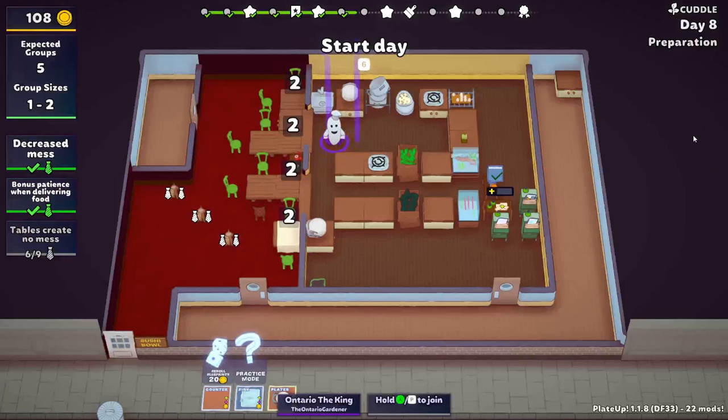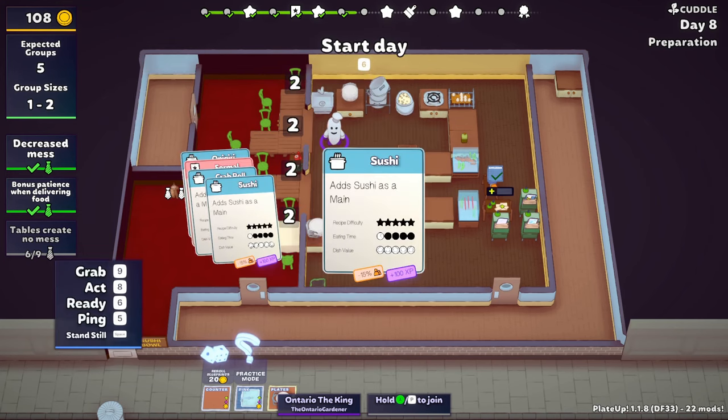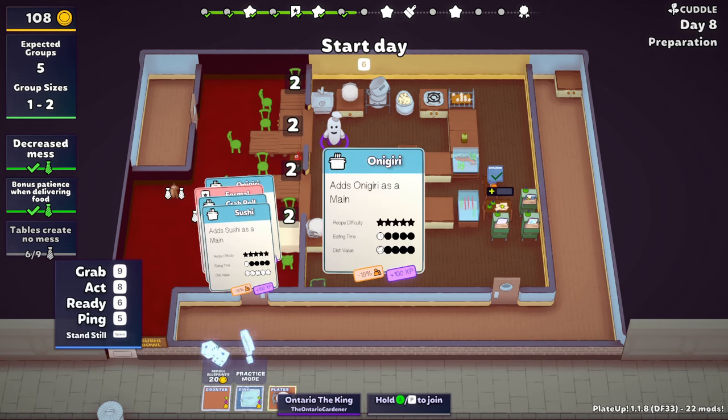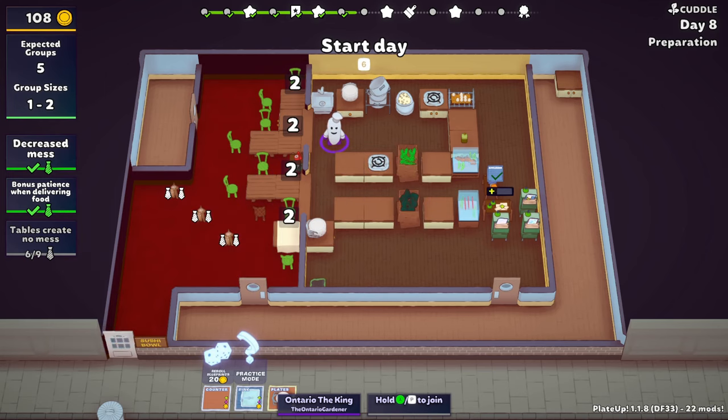Hello everyone, Interior Gardener back with another episode of the Sushi Bowl. Let's go over our cards real quick — we have sushi of course, we have crab roll formal, which is okay because we have bonus patience when delivering food. That's really the only benefit we have right now. Most of onigiri — these are the mains that are part of the sushi mod as far as I know. From here on I think we're going to get other types of dishes.